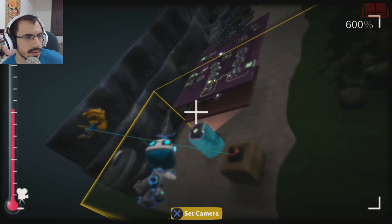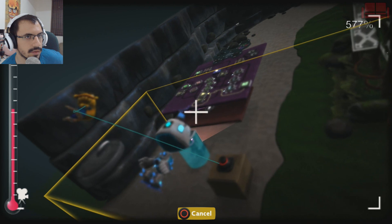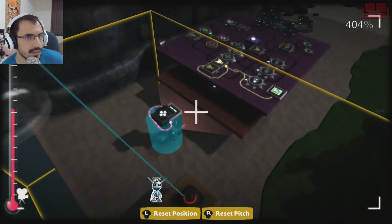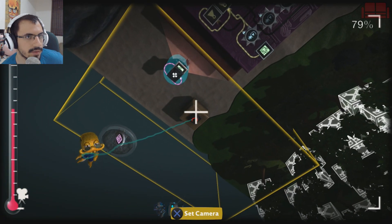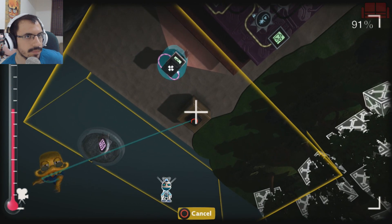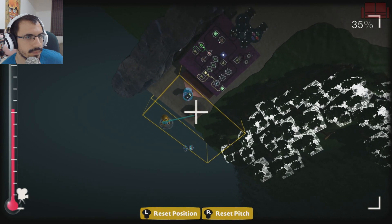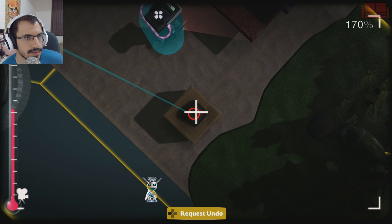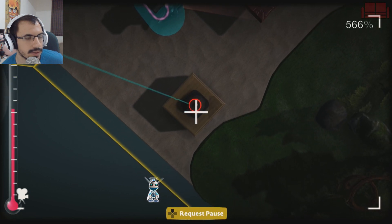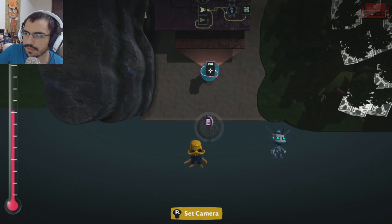However, if you zoom the camera back out to anything like 100 percent — the normal value — and then try to tilt it, you get the normal tilt from LittleBigPlanet. So when you reach the maximum zoom amount, it becomes glitched. That's exactly how the glitch works.